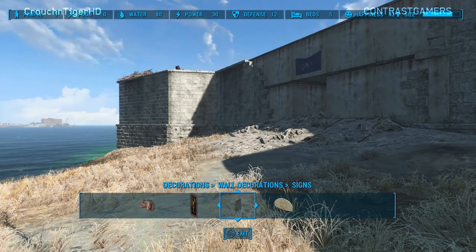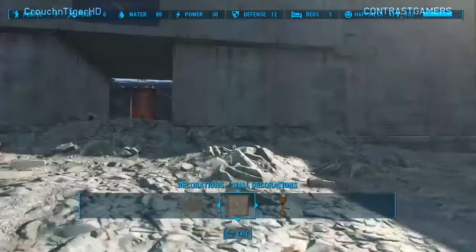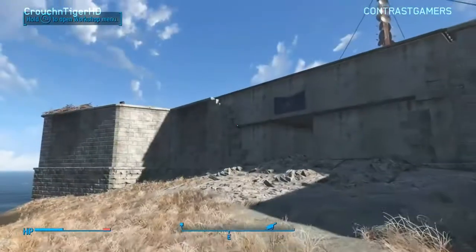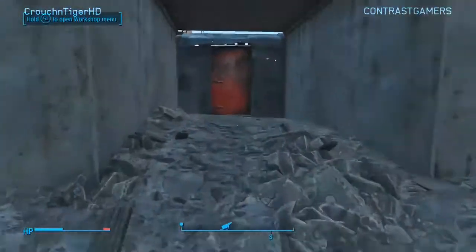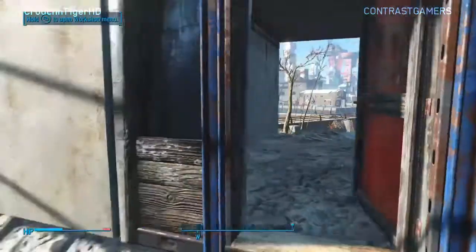It kind of gets rid of the physics portion of it — where you can't insert an object into something that's already existing. You can put it as close as you possibly can. I know when you build fences it sucks because you can't put them together and you get gaps between corners. Building this way gets rid of all of that.